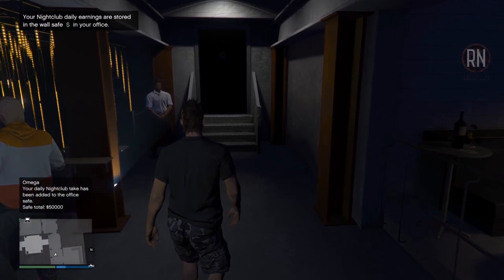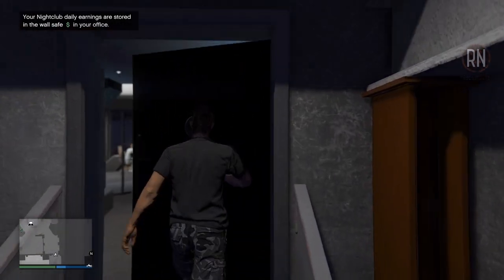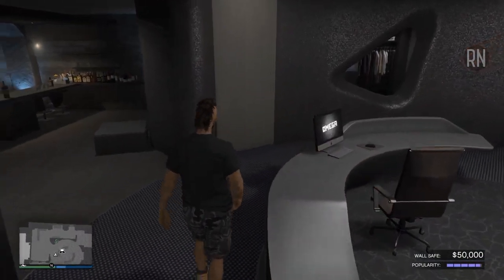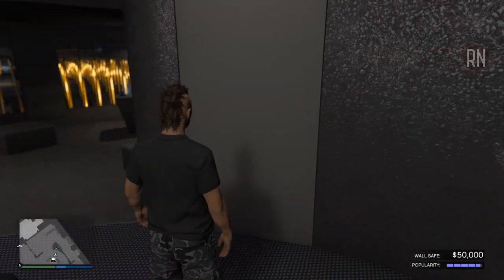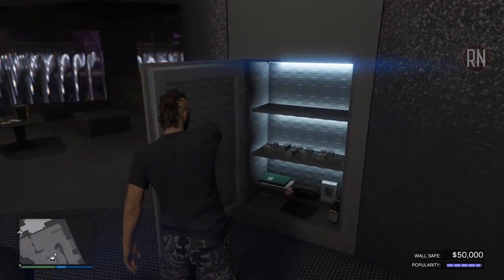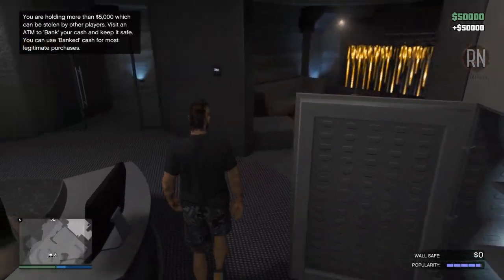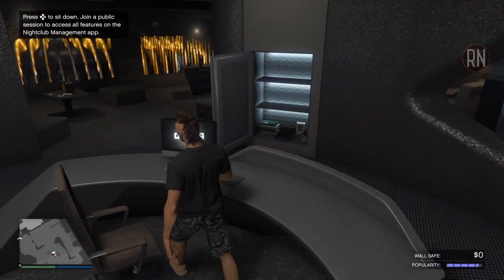As mentioned before, you earn money through the popularity of your nightclub. Keep that maintained and your safe will fill up with $50,000 every in-game day, or 48 minutes real-time. The popularity, shown in the bottom right-hand corner of the screen, will decrease by 5% every time that 48-minute mark hits, and once that's happened twice, your profits will start to go down. So you will need to do a promotion mission roughly once every one and a half hours to maintain that $50,000 profit margin. Luckily, the promotion missions are so much easier than what you'd be doing if you picked the Gunrunning or Executive path.